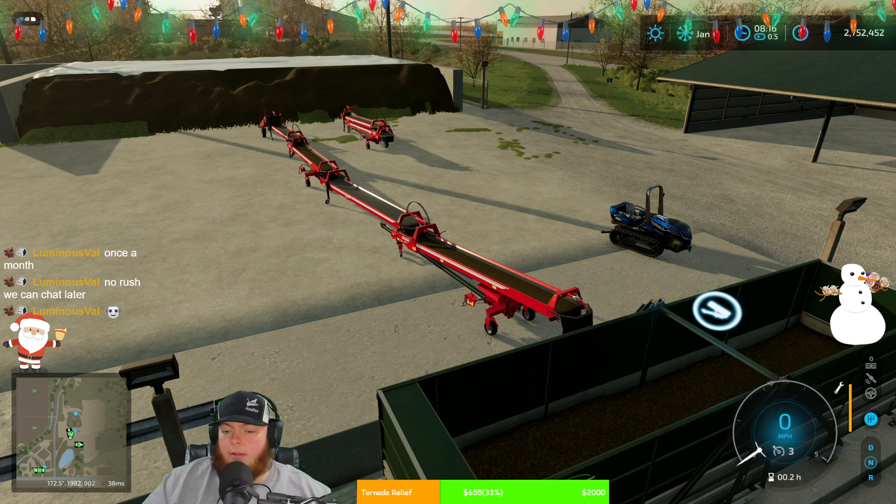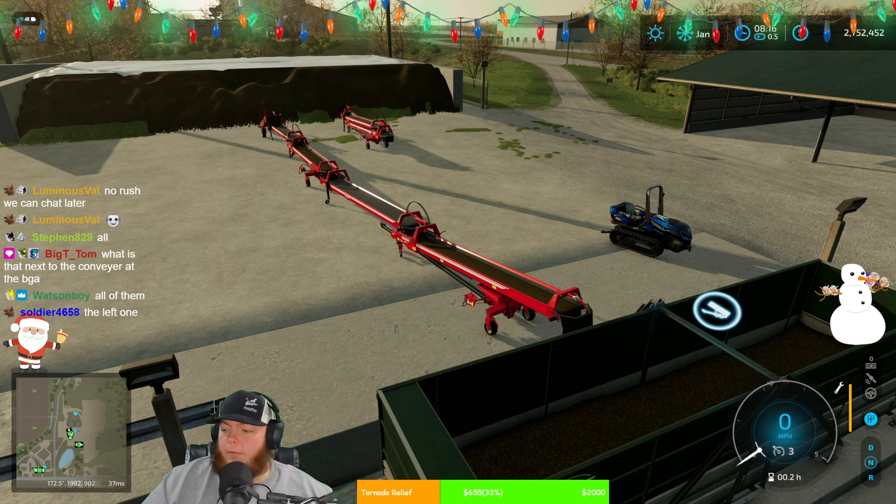We have a cotton harvester. We got this — you said February, yeah. Okay, let me work on getting the BGA filled up a little bit. Are you in the mixer? Okay, let's work on getting the BGA filled up a little bit because it's like empty right now.